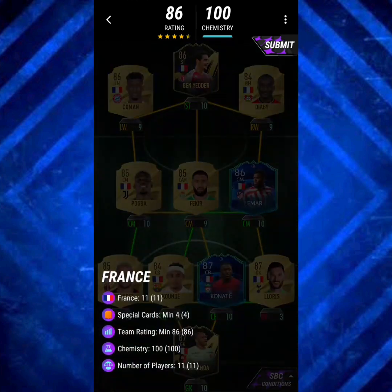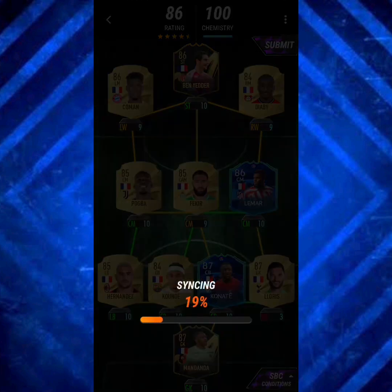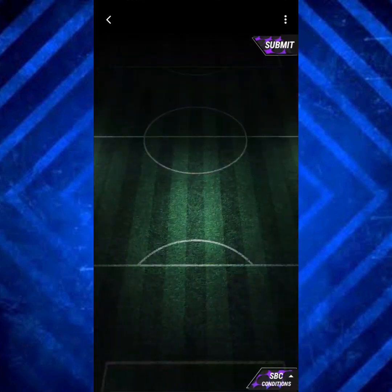France — this is the SBC you have to go with. An 86 rating is required with 4 special cards, so you have to place in a few high-rated players. Hugo Lloris is out of position. There you go, we move on.